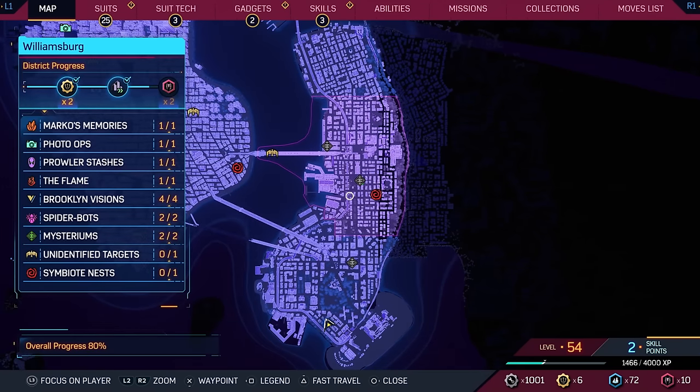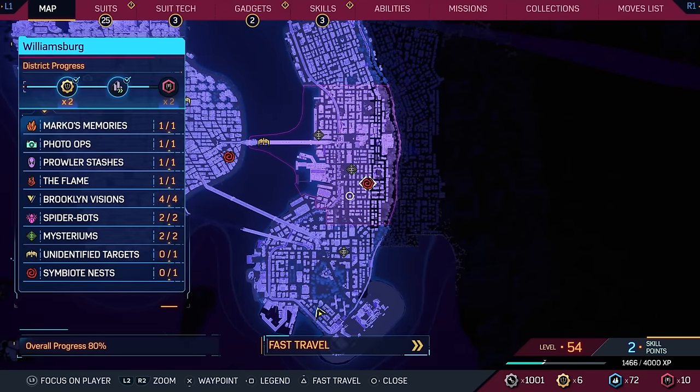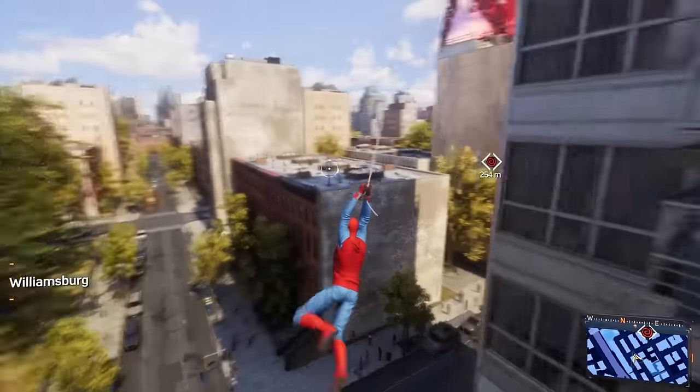Now that that's done, maybe we can take a little bit more of a look around. We're very close to completing Downtown Brooklyn. What exactly are we missing? Just some EMF experiments we'll get done at some point — that's sort of its own string of missions. Seeing how we still have some more of these, maybe we'll just stay in Brooklyn. We have the Symbiote Nest over here and unidentified targets by the bridge. We can complete Williamsburg — why not?